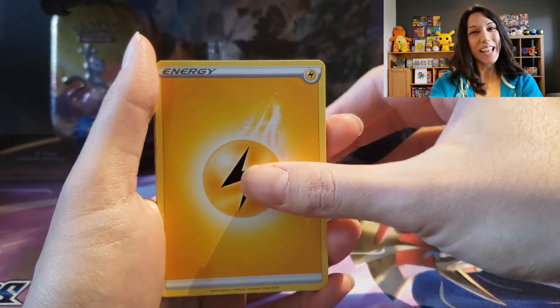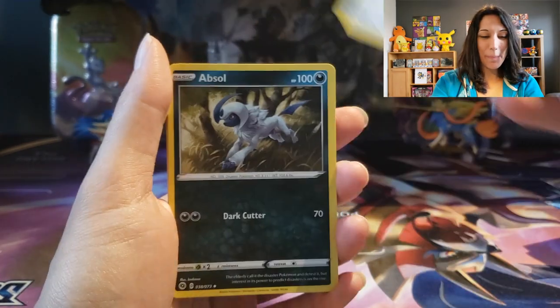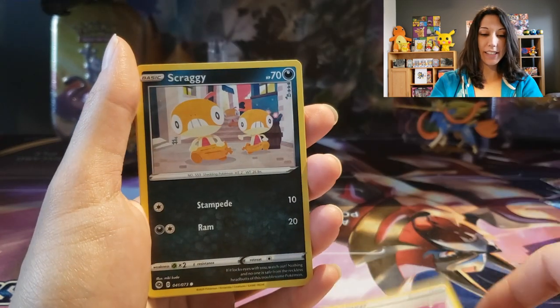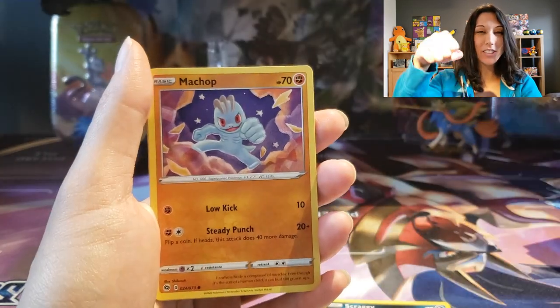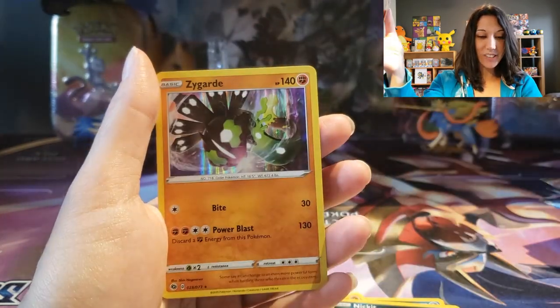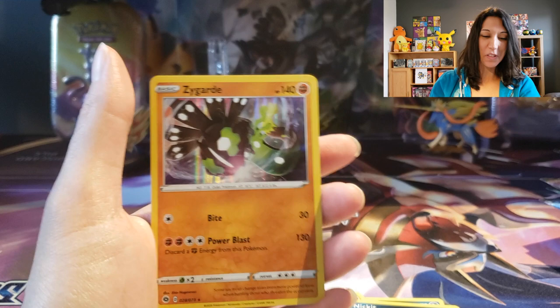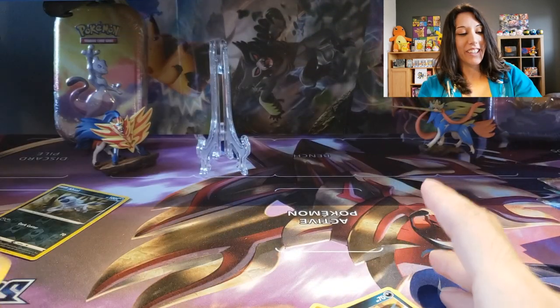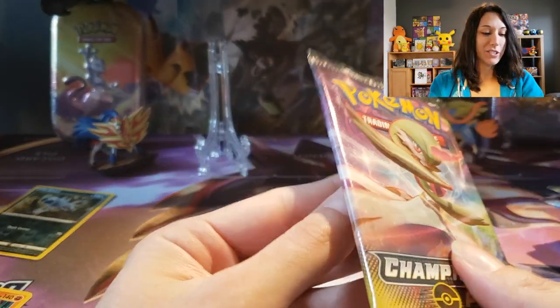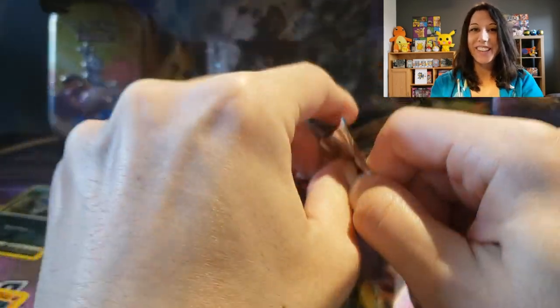We got electric — electrifying energy. Absol coming in strong. Victini. Full Heal. Scraggy with his pants. Furlow. Machop — pound it. Absol reverse. Going into a Zygarde for the first pack. My family really enjoyed the whole Sun and Moon series with the Zygarde in it, so I'll take it. We'll take another Zygarde — good.